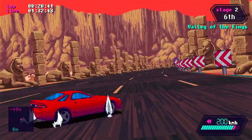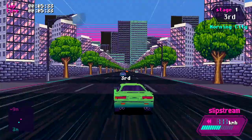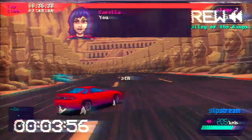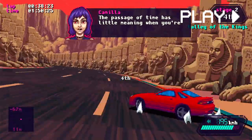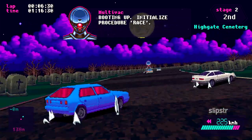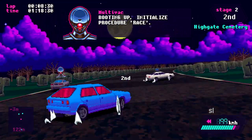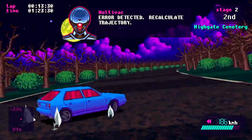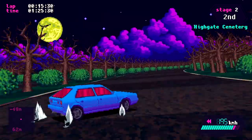The game has three core mechanics: drifting, slipstreaming, and rewinding. The drifting is essential to take even the most mild of corners, and is activated in the same way as OutRun 2 — a quick dab of the brake, then back on the accelerator to turn your car sideways to navigate the corner.